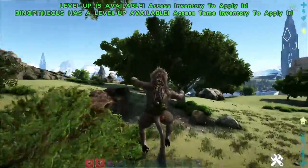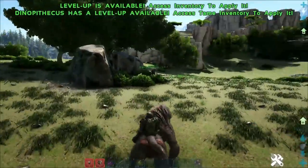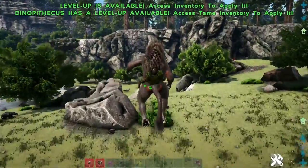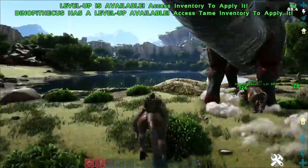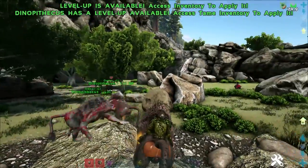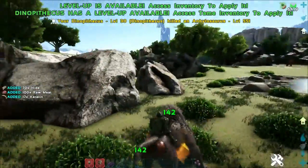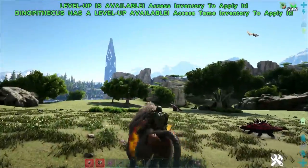Taming Dinopithecuses is semi easy — I have covered it in a recent video. Essentially you need to find a pack, kill all but the highest level one. You can identify the Alpha by the orange glow around it. Once you've killed the rest of the pack and only have the Alpha left, you need to weaken it to 85% of its health, then passive tame it from there. These guys can also harvest meat, hide, and other resources, but they do not harvest berries.